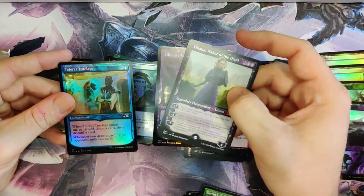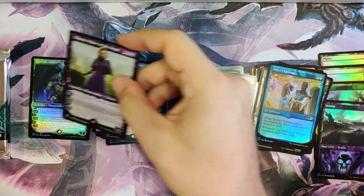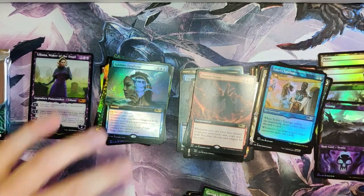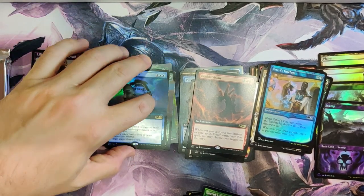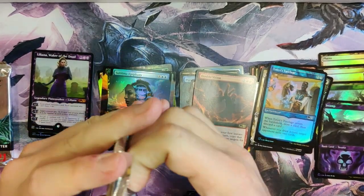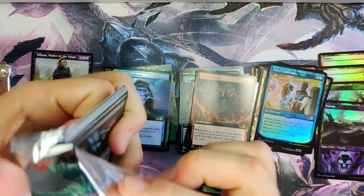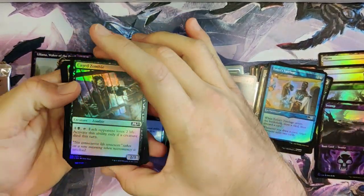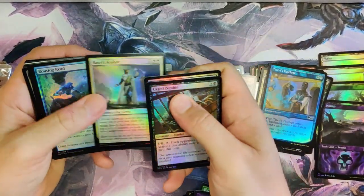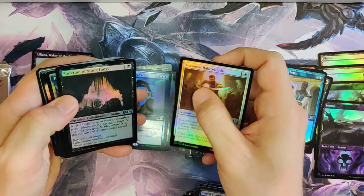We got a steward to go with her and Teferi's Tutelage — very nice. There you go. That's only our second mythic though. Well, I guess we're only four packs in. We got so used to Theros, where you often get nine or ten mythics in a box. I wonder if that's going to be the case with these, or are we only going to get something like six mythics. That would be sad. Sanctum — and we got the island. Very nice. Now all we need is the red.